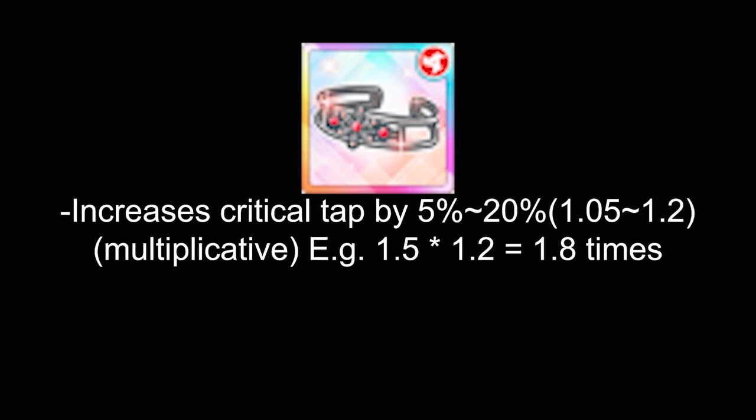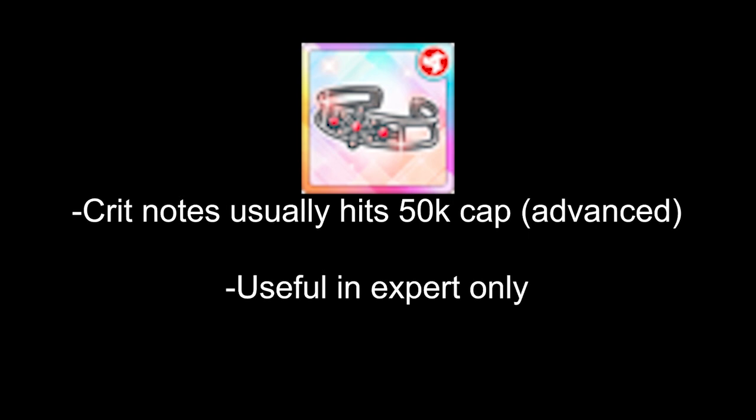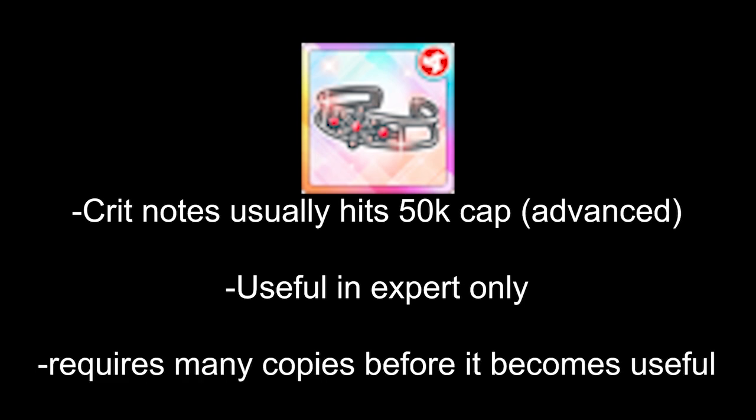The next accessory is Bangle. Bangle increases your critical value from 5% up to 20%, and this value is multiplicative. Normally you crit for 1.5 times, but a max skill level Bangle gives 1.5 × 1.2 = 1.8 times. It starts out very weak but can scale out of control at higher skill levels, to the point where it can outperform brooches. The problem is that critical nodes usually hit the voltage cap, making any increase useless. The only real use for this accessory is in expert songs where the voltage cap is much higher. It also requires many copies before it becomes useful. I consider this accessory the weakest of the three, as no expert songs are used in any current event.